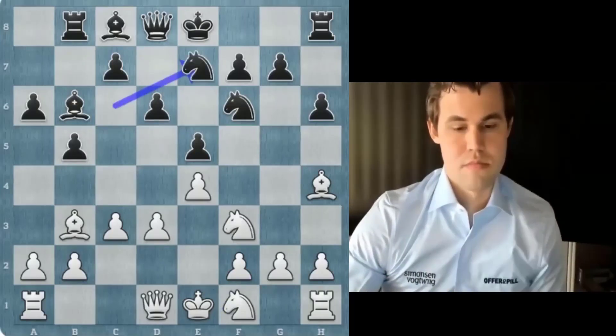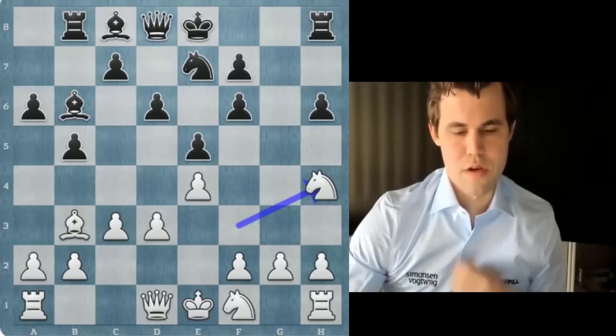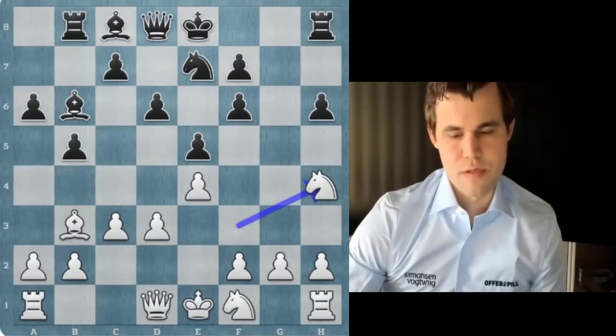Knight e7 — that's very surprising. I guess I'll take with knight h4. I don't think that was called for at all. Knight g6, I've got queen h5. It looks very, very promising for me.